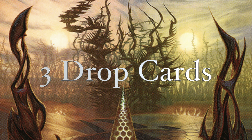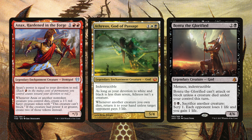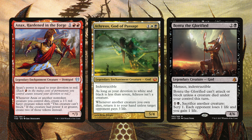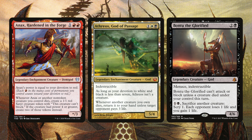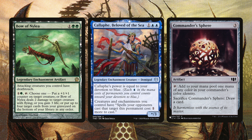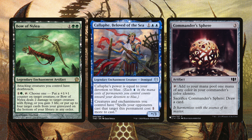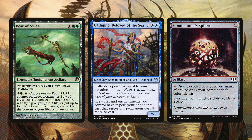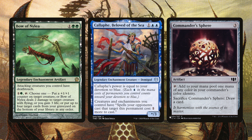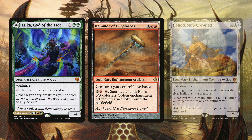Looking at the three-drops, we have 16 of them. Anax Hardened in the Forge makes satyrs. Athreos God of Passage is great because if opponents want to bounce something back rather than pay three life, that's really great for us. Bantu the Glorified has menace and indestructible so he must be blocked by multiple creatures. Bow of Nylea gives everything deathtouch when attacking and has two green mana pips for devotion. Capella Beloved by the Sea gives everything ward one. Commander Sphere adds one mana of any color in your commander's identity and can sac to draw a card.